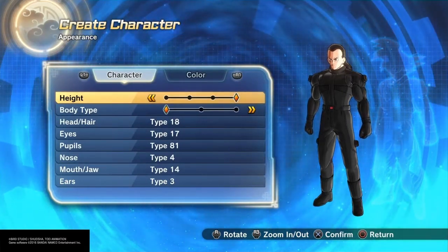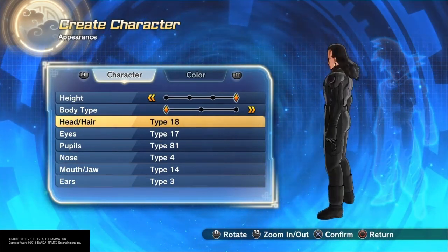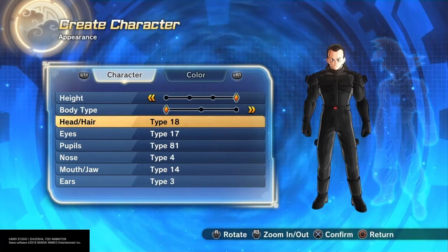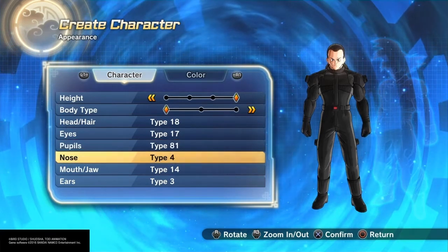For his appearance, he's really tall so I gave him the fourth height. I gave him the first body type. I gave him head hair type 18, which is a little longer than his hair but it's the closest you can get. I gave him eyes 17, pupils 81.